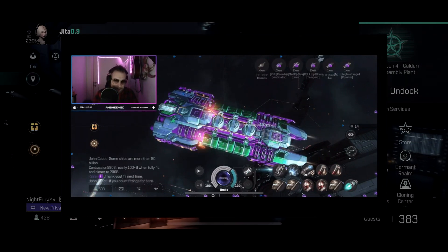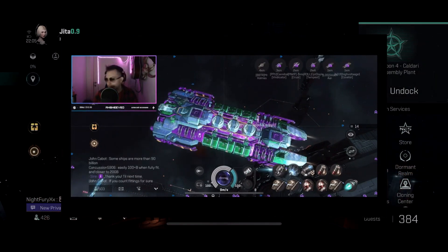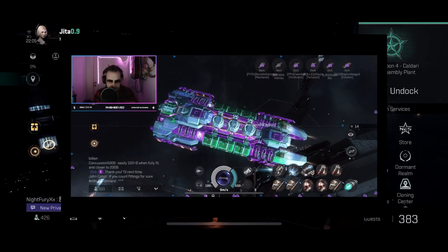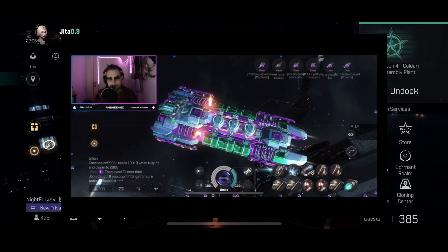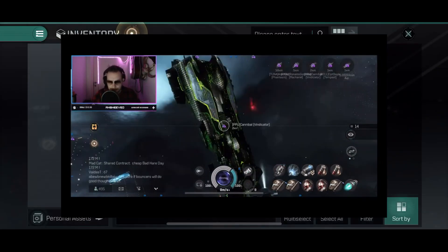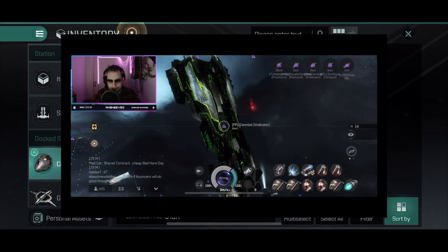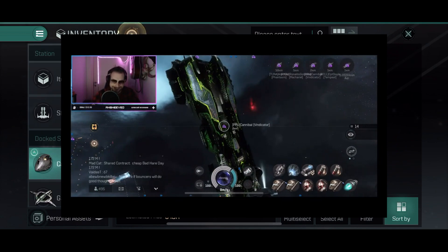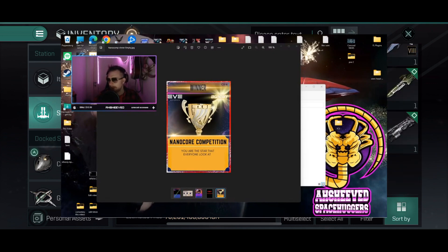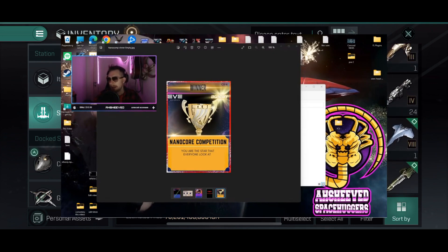The winner usually gets a billion-ISK ship or something of that kind. If you are interested in being a part of this, make sure you subscribe and click on that notification bell so you don't miss out on when I host the next one. There is no need to have good stats — we're only looking at the colors and skins. Nanocores do not need to be upgraded at all. Some people even join with just skins. You can navigate through my livestreams and watch what it's all about before joining your first one.